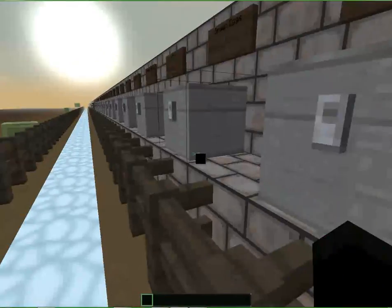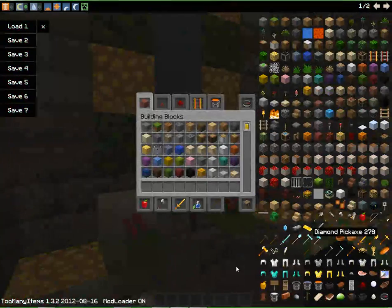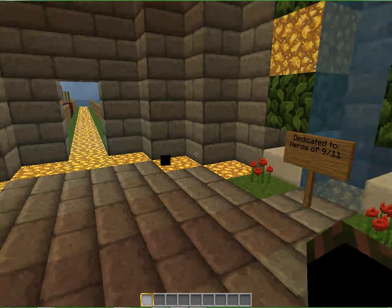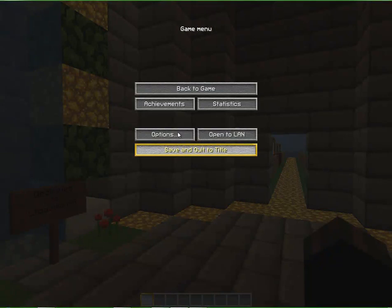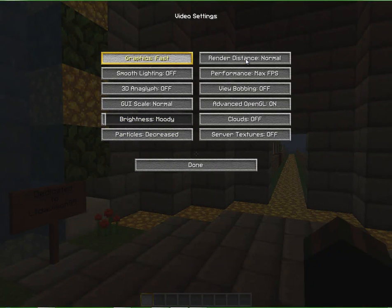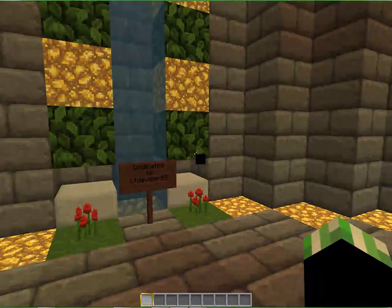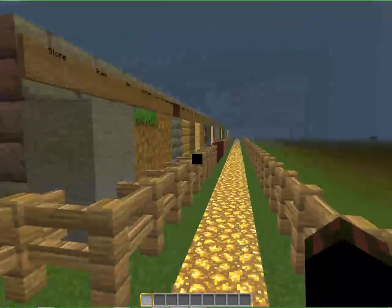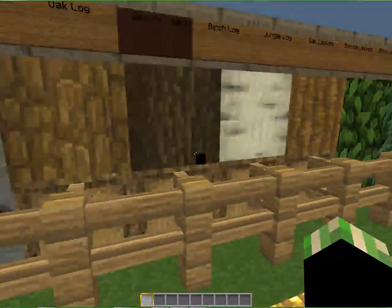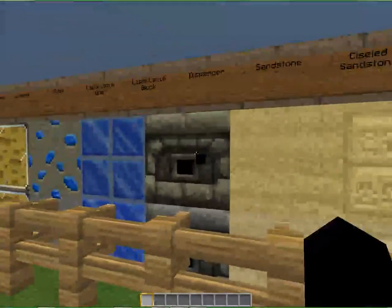Now for the next texture pack. Okay guys, we're back. This texture pack's gonna be a little laggy — hold on a second. Okay, that'll make it less laggy. This is called the Inspiration Pack, it's a pretty nice pack, I like it. I'm gonna go slower on this one since this one's a nice pack.